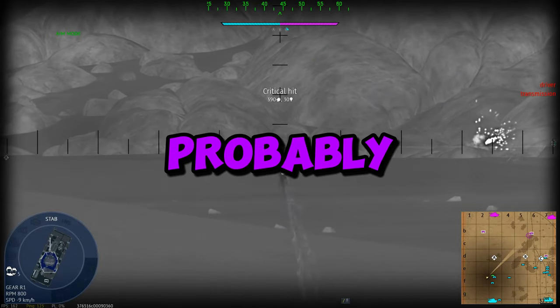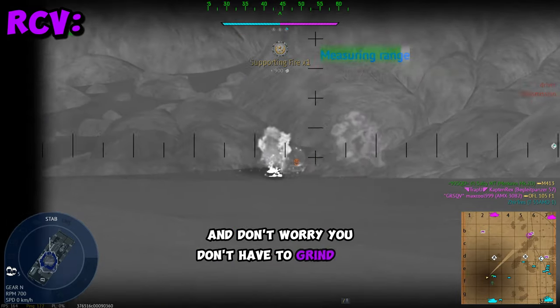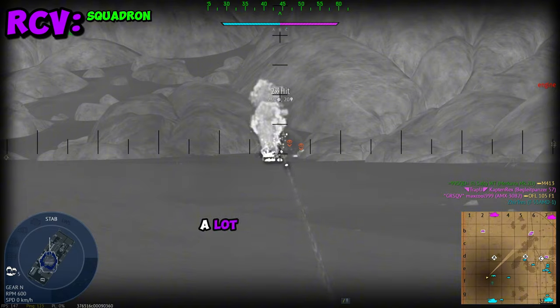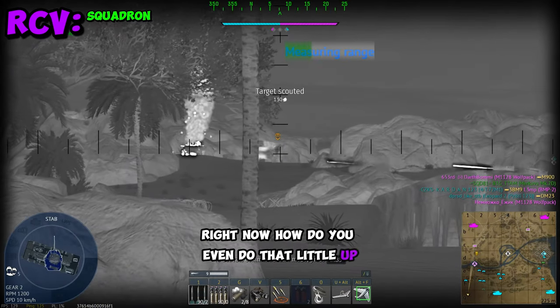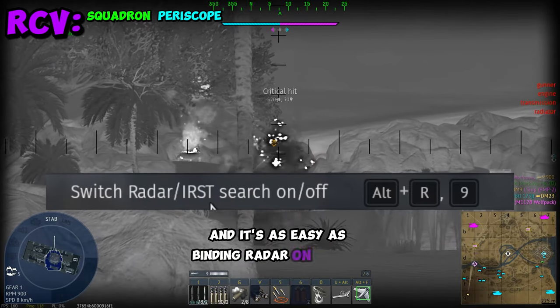The goofiest vehicle to come in this update is probably the CTWVRCV for Japan. And don't worry, you don't have to grind out the entire Japanese tech tree to use this thing — it is a squadron vehicle. A lot of you are probably asking how you do that little up-down thingy with the commander periscope. It's as easy as binding radar on and off.